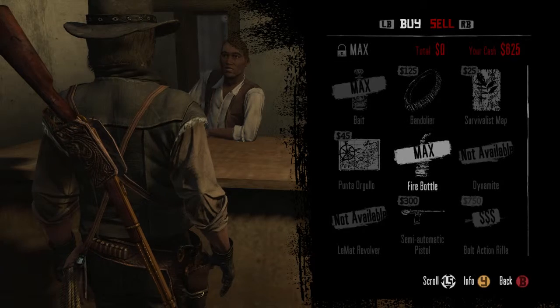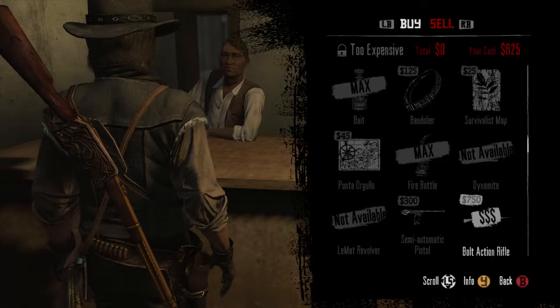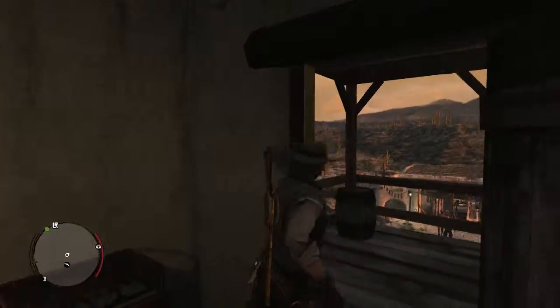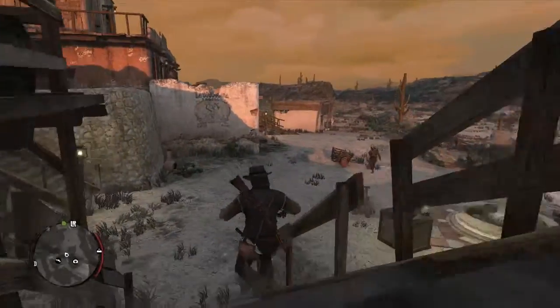The gun we're getting is $750 — it's the bolt-action rifle that we're trying to get. So we need to save up a little bit more to afford it. I'm just gonna go over to the mission right now and I'll see you when we make it there.